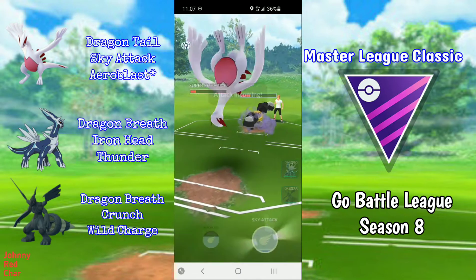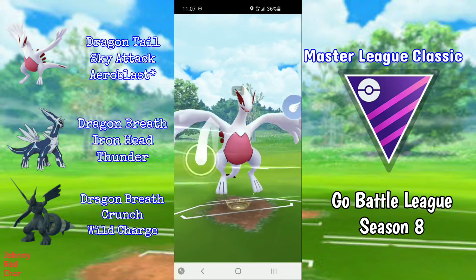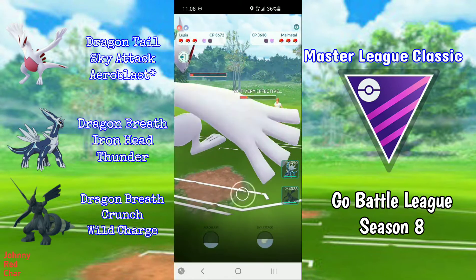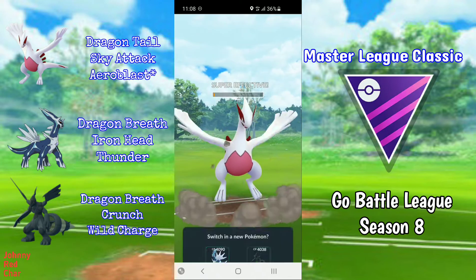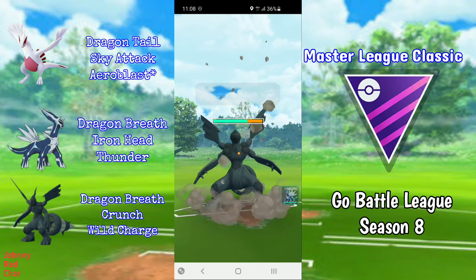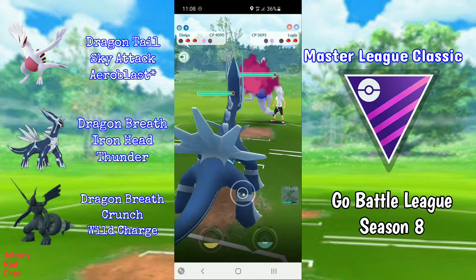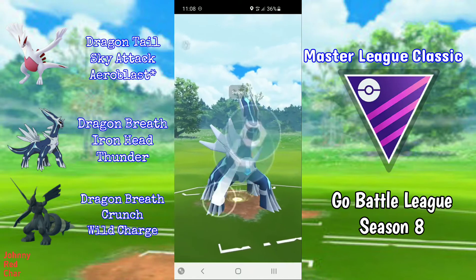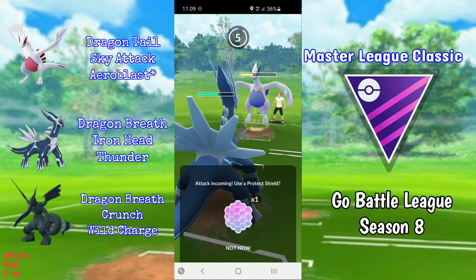I'm out of Sky Attacks so I use my shield, and then the next Sky Attack pressures a shield back — they do shield, perfect. They can't farm me down so they have to throw a move, which is perfect. I farm down with Zekrom, eating a Rock Slide which is fine since it's non-STAB. They have a Dialga, so I switch to my own Dialga. They have a Lugia so I build up for the potential Draco and go for Iron Head, but they don't shield — unfortunate for me.